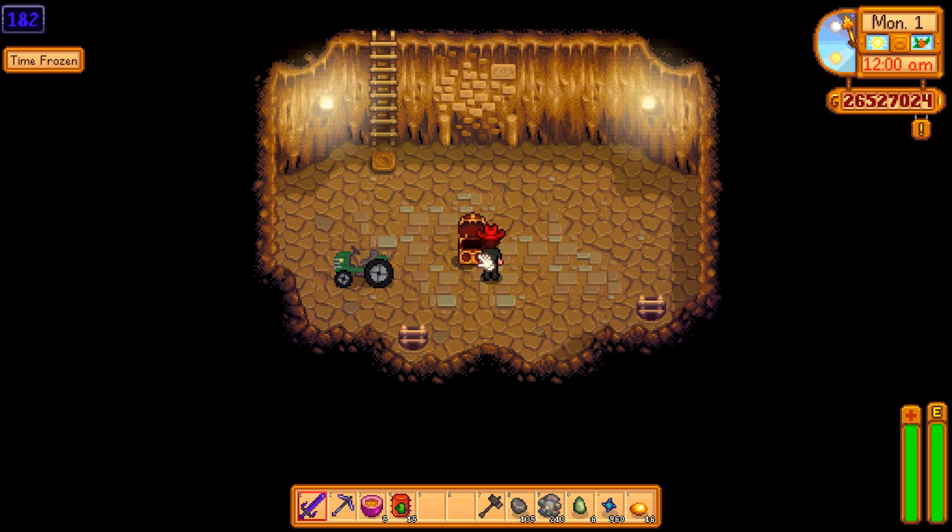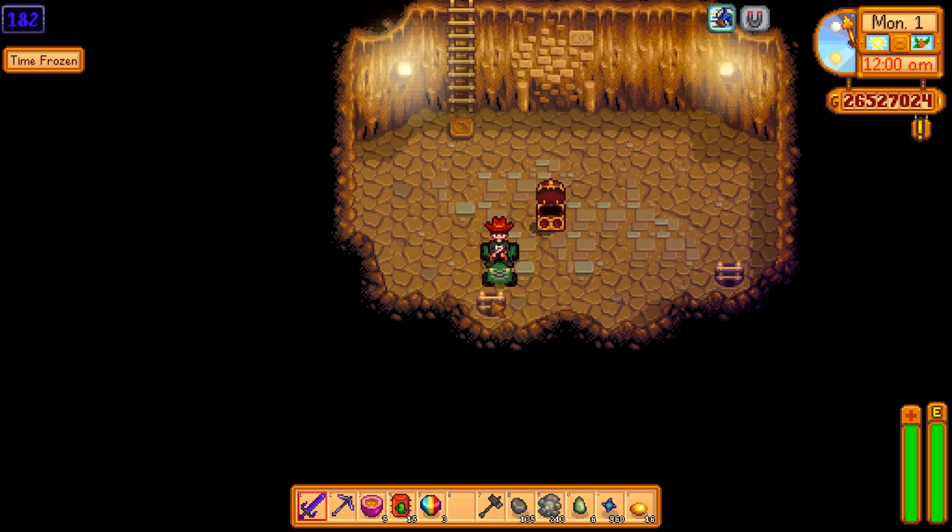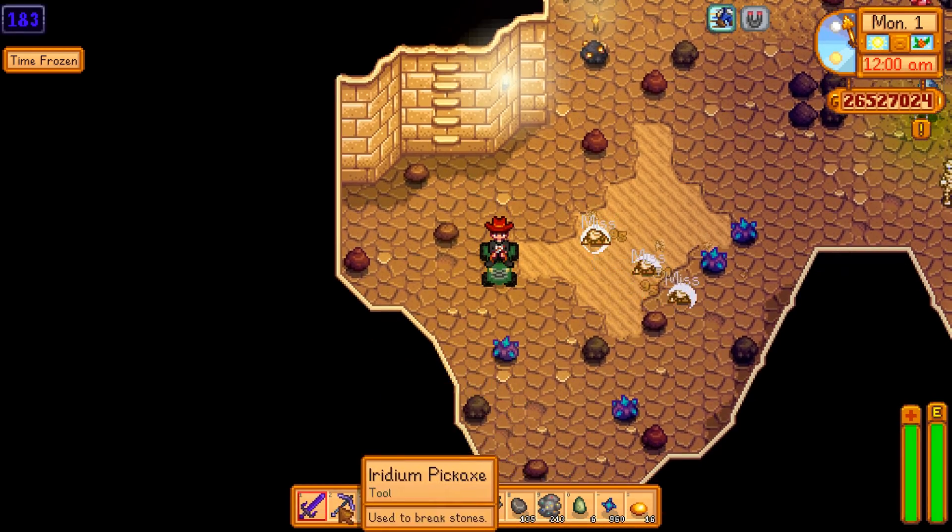Let's just break open the chest. Another prismatic shard. How boring. What was this, our third one already? If I had a choice between a red cowboy hat and a prismatic shard, I would take the red cowboy hat — and I don't even like clothing.